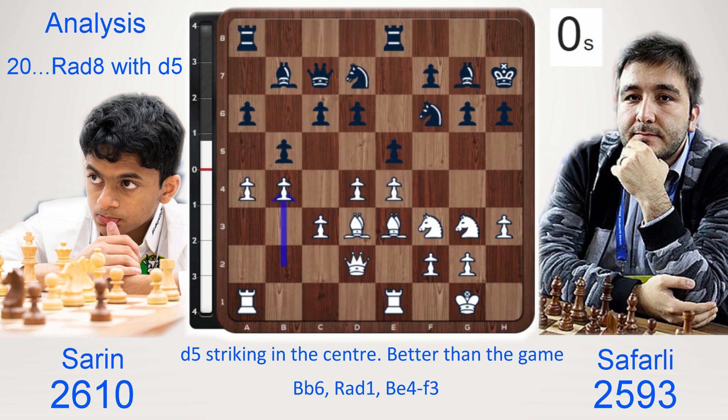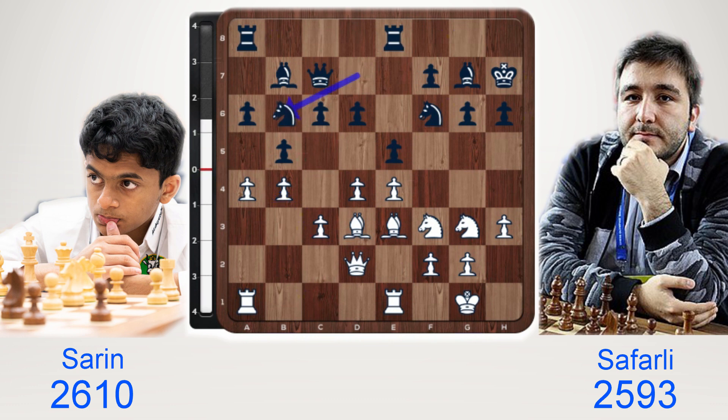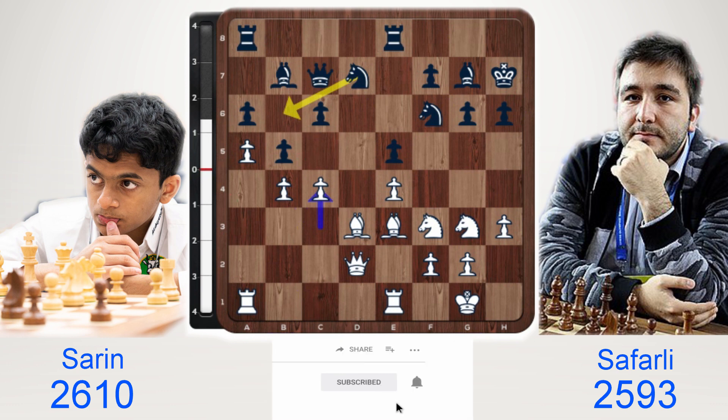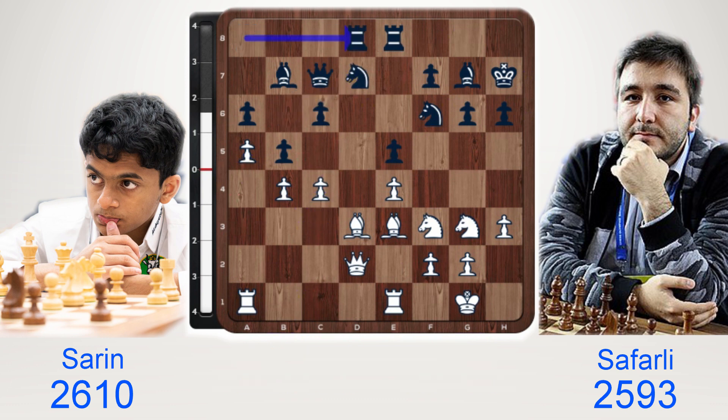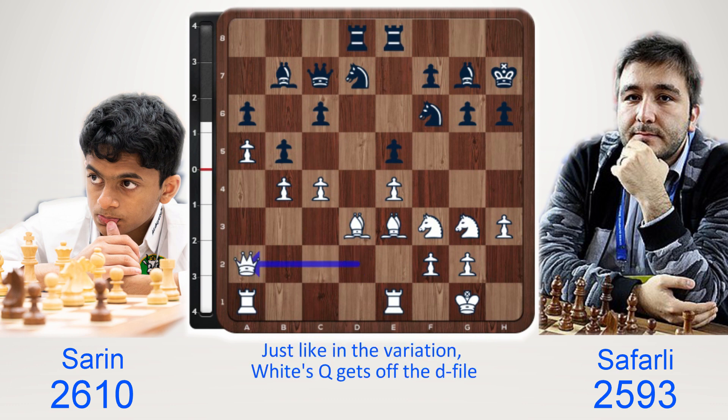Back to the game. After b4, black played knight b6, giving white a vital tempo which leads to a spatial advantage. White opens up the center with d×e5, d×e5. a5, knight bd7, c4. Rook d8, queen a2 — just like in the above variation, white chooses to get out of the way, but to the a2 square instead of c2.